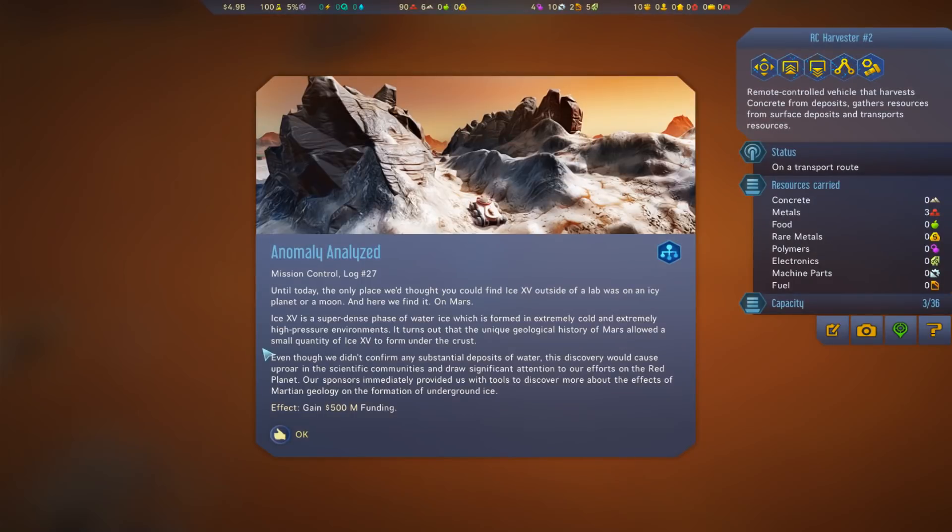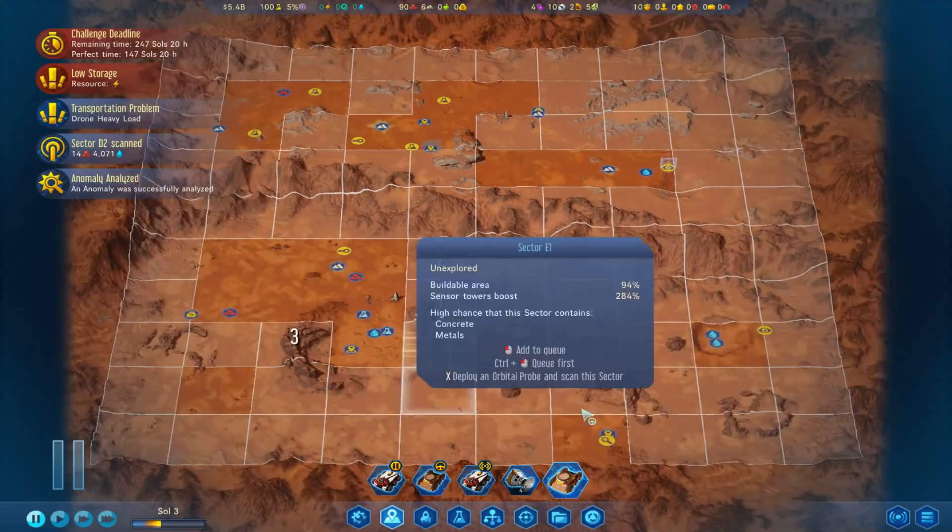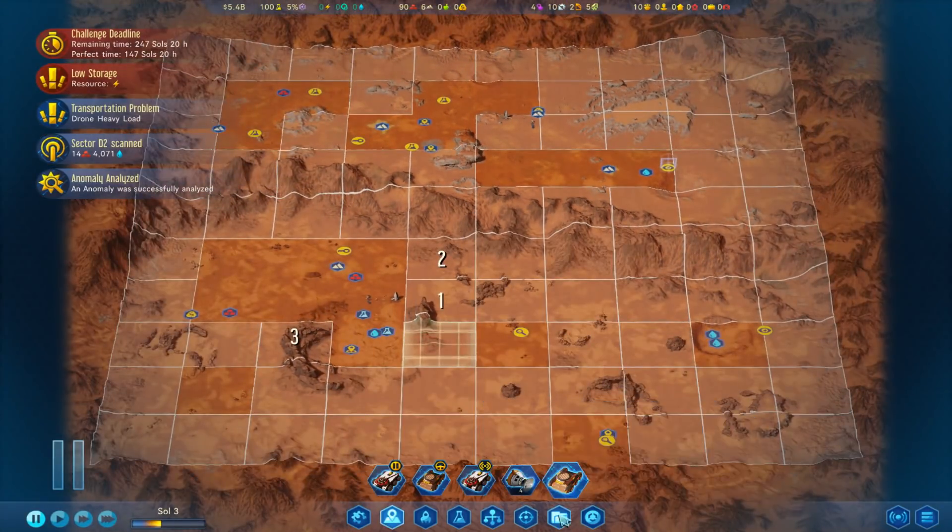We've done another anomaly: 'The only place we thought you could find ice outside of a lab was on an icy planet or a moon - and here we find it on Mars.' And we get half a billion in funding! Nice. This is all going kind of well so far.